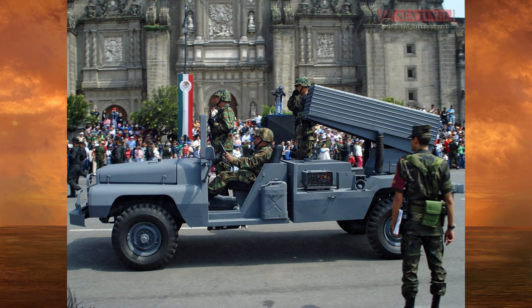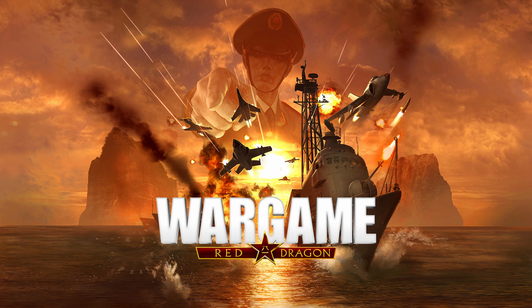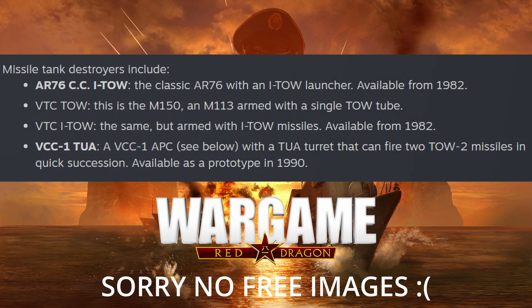They're getting some really interesting MLRS-type gear. Next up are the missile tank destroyers, including the AR-76 CC ITO — an ITO launcher available from 1982. There will be the VTC TOW launcher, the M150 — basically an M113 armed with a single TOW launching tube. The VTC ITO, same again with an ITO from 1982. And then the VCC-1 TUA — a variant of the VCC-1 with two TOW missile launchers on top, a prototype from 1990.